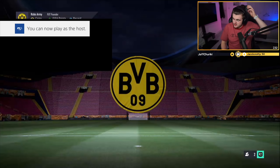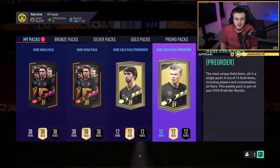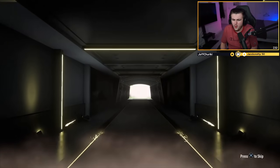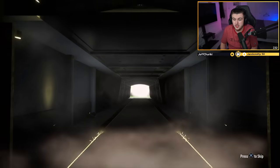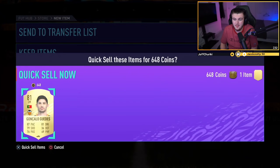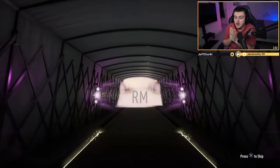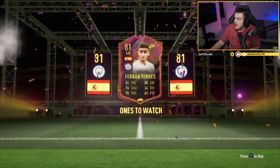We're ending this video with Rupert's Elite One rewards. Hopefully we can get him something decent to end off this video. I think it's been a pretty crazy video anyway. When I've opened his packs it's been pretty rubbish all of the time — when are we going to get him something decent? No walk out in the first one, but ones-to-watch. It's Ferran Torres — we'll take it! What's he worth? 20k! 20,000 coins! Why was that not Rodrigo? Rodrigo would have been massive — 200k.